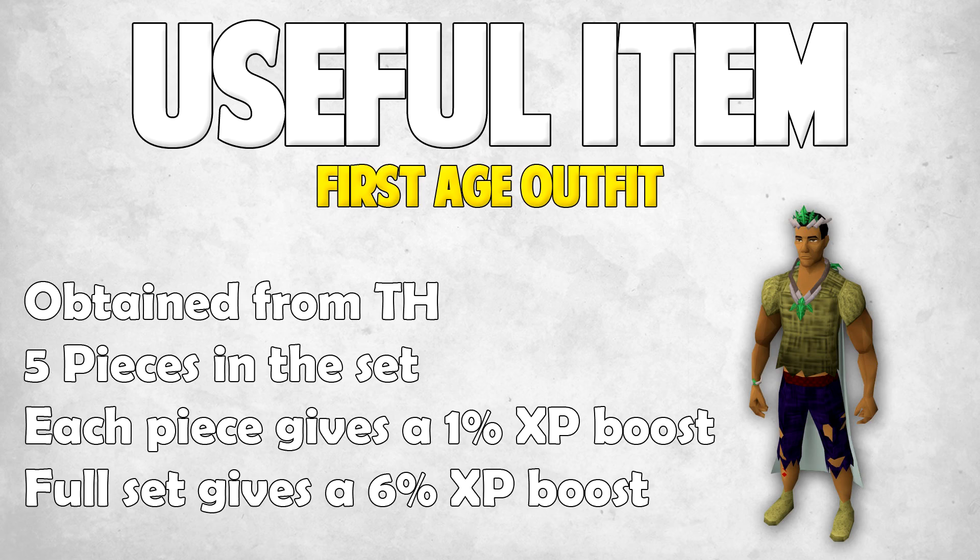First up we have the first stage outfit and this is obtained from Treasure Hunter. There are five pieces in this set and each piece gives you a 1% XP boost, however if you are wearing the full set it gives you a grand total of a 6% XP boost. So if you're lucky enough to have obtained this from Treasure Hunter, just make sure that you wear it when you're training prayer.